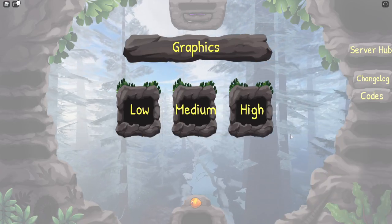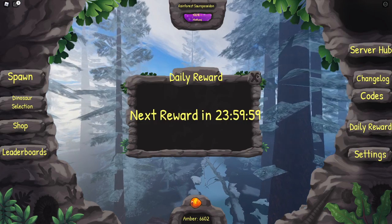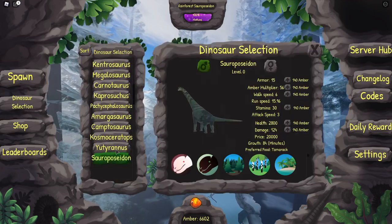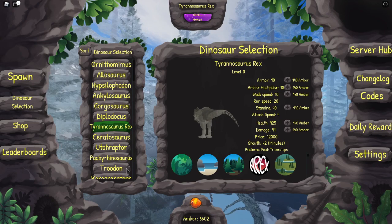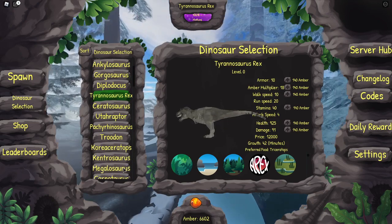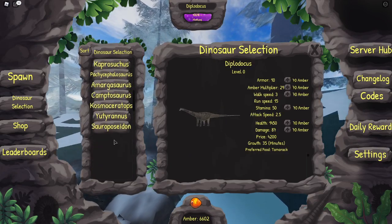Hey guys, it's me the Dark Master here, and today I'm going to be doing another Prior Extinction video. I know I haven't played in a while, but first things first: I did get Zora Poseidon as well as Tyrannosaurus Rex. Diplodocus really got me this far.